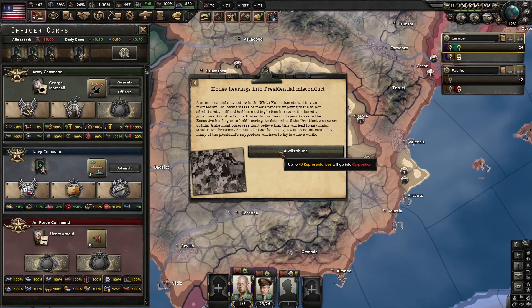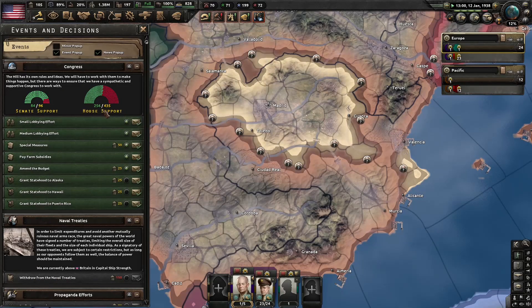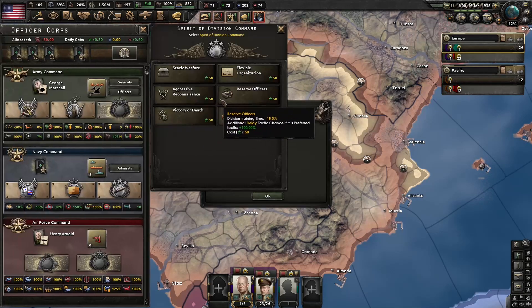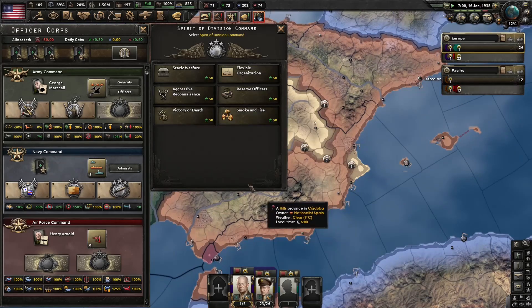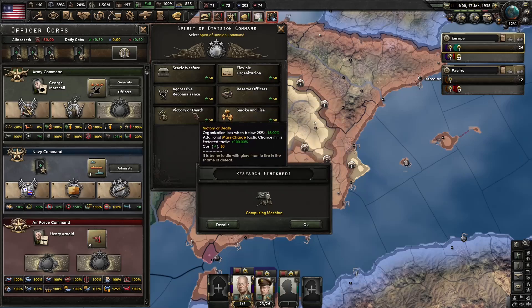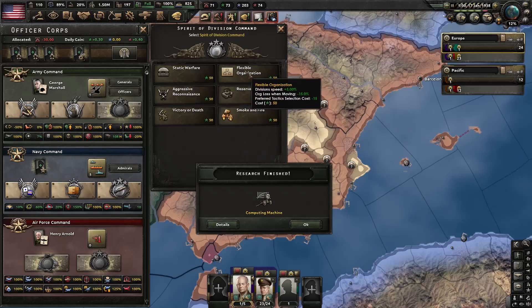We lost 40 representatives now. That's not good. Let's do one more lobby effort. Over here, it looks like the anarchists up in the northeast were annexed. Up here, I want to get this flexible organization, that way our divisions are faster and they lose less organization when moving. I think that's probably the best one here for the US.